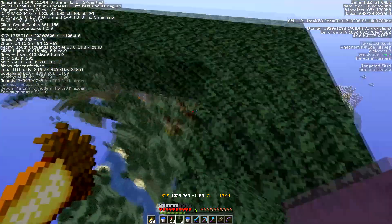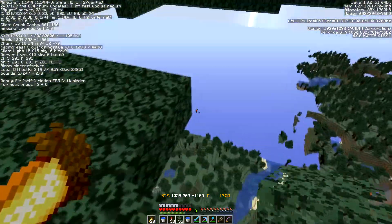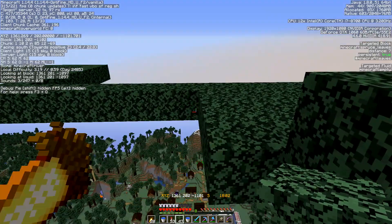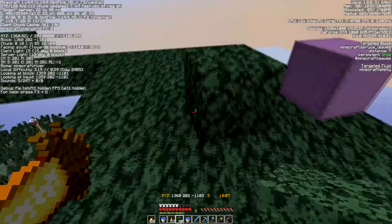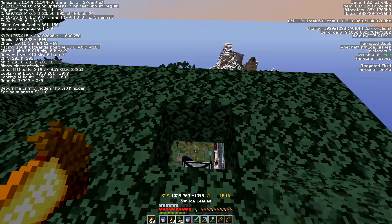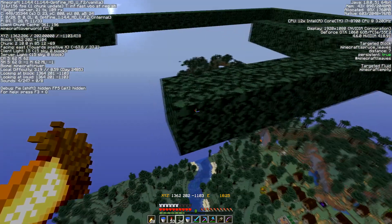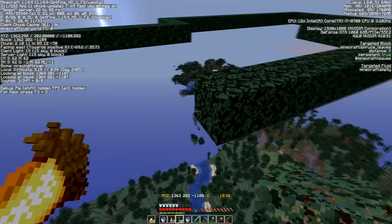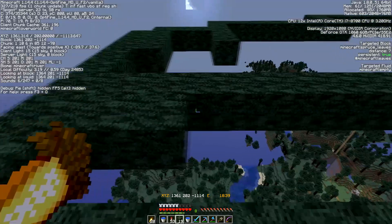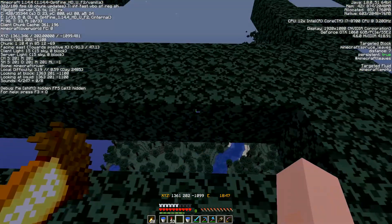I figured I'd get to work on my next project - a farm I've never built before - and that is a drowned farm. Building this in a river biome: all you need to do is find a river, map out where it is, and be about 138 blocks up, because that's about where mobs start to despawn. We want to eliminate any spawning spots other than the river, giving us a better chance of actually getting the drowned.